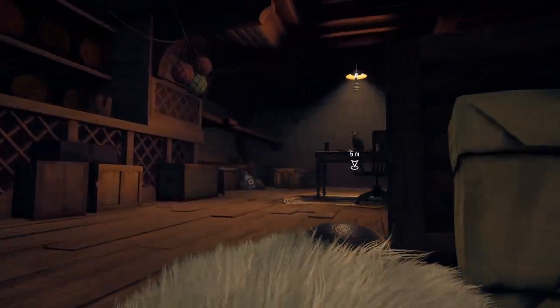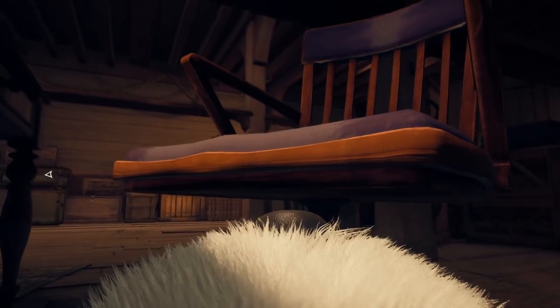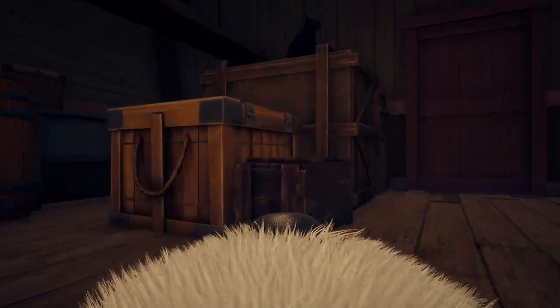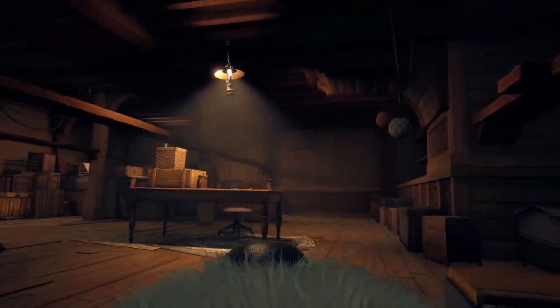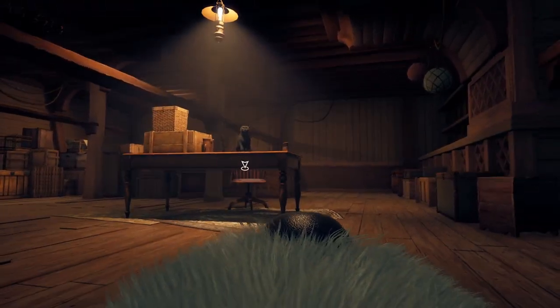Today I'm going to be showing you how to open the hatch and basically how to catch the cat into Giles and the Farrow. Now I was having a problem with it, I even thought it was bugged because I was scaring the cat off the table, I was running over to the boxes and then I was just scaring him back to the table over and over and I was like, what's going on? Is this bugged or something?